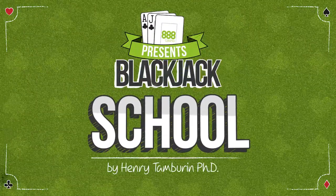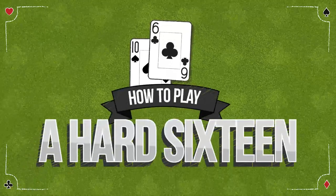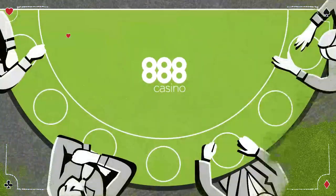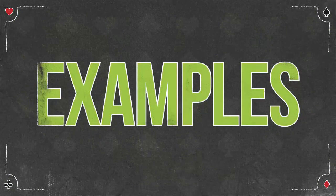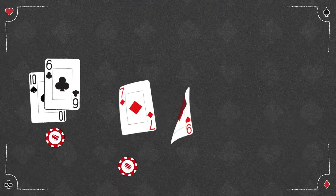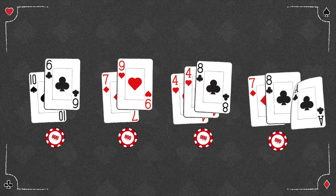In this instructional video, you'll learn how to play a hard 16 when you play blackjack. A hard 16 is a blackjack hand that contains either no aces or, if an ace is present, it counts as one. Some examples of hard 16 are 10-6, 7-9, 4-4-8, and 7-8-ace.